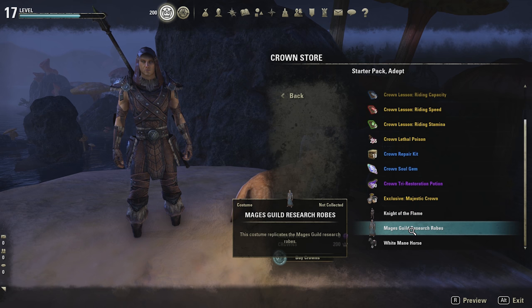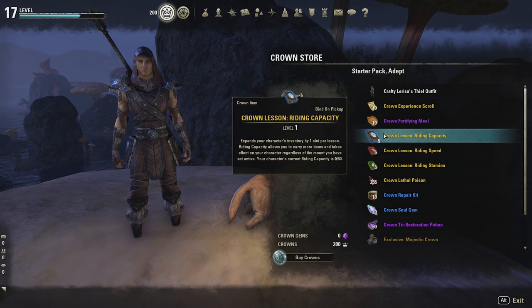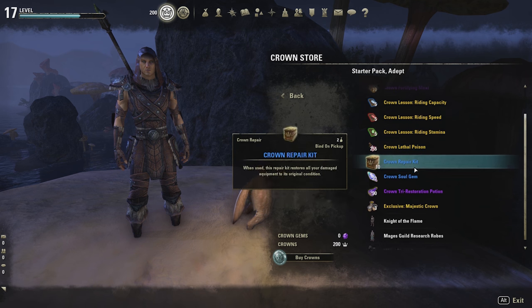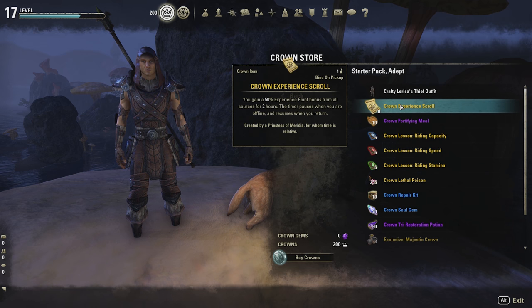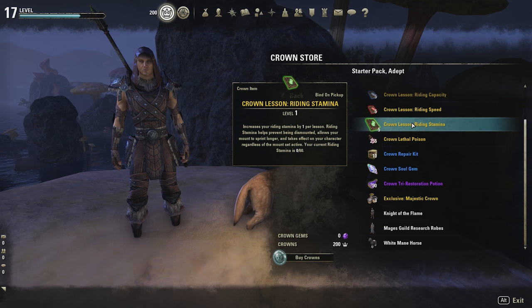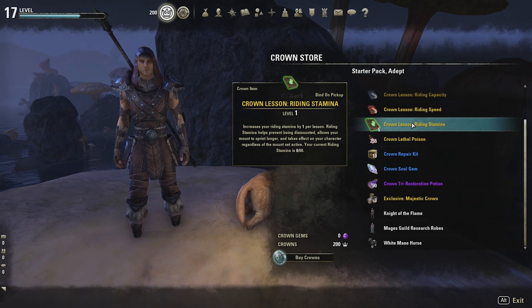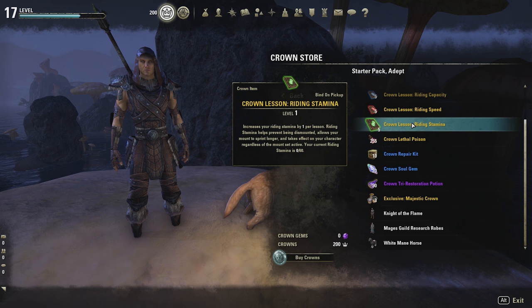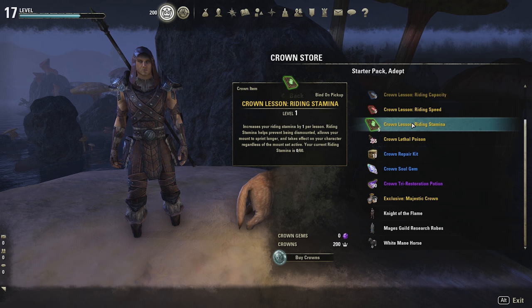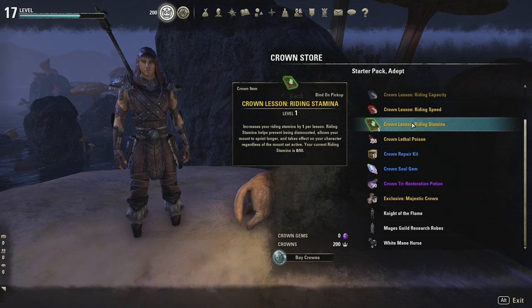There's also the starter pack adept — I think this is a really good deal for 1000 crowns. You get a thief outfit, the knight of the flame outfit, and the mage's guild outfit, plus a regular horse — it doesn't beat the cinch panther but it's still a horse. You also get riding capacity lessons, riding speed lessons, riding stamina lessons, and 10 crown experience scrolls. So comparing: 15 experience scrolls, three outfits, a horse, and riding lessons versus a cinch panther mount, a golden retriever, two outfits, and random items.